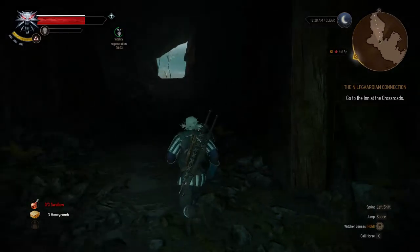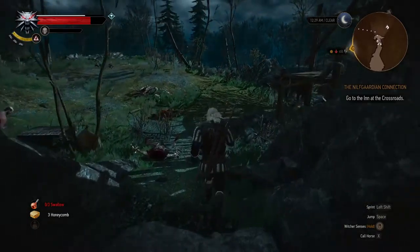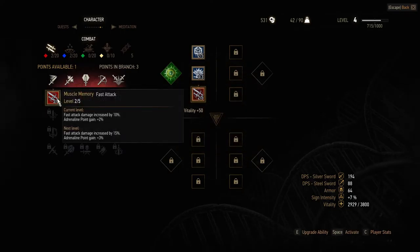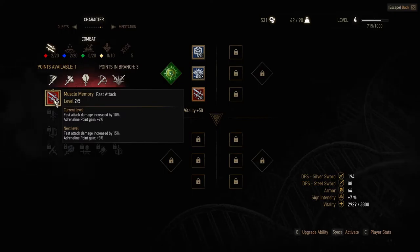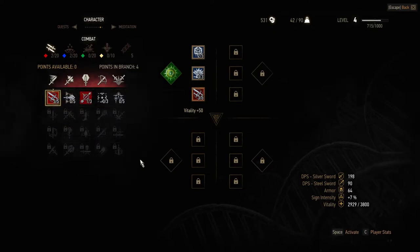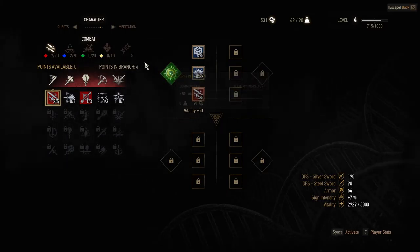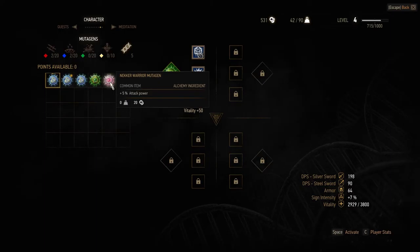I'm not salty - they were a lot higher level than me. And I still haven't used a skill point for some reason, I can't remember why I didn't do that. Let's have a look - what do I have available? Okay, let's put this in here and skill this up. I could have sworn I did this earlier. I want to upgrade ability - yes, thank you. So the green mutagen gives me vitality, whereas the blue mutagen will give me sign intensity, and the necker warrior mutagen will give me attack power.